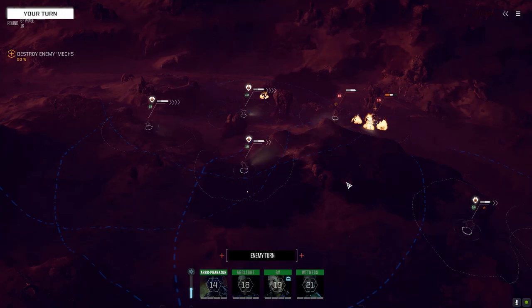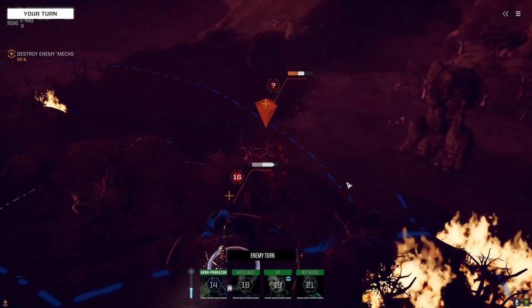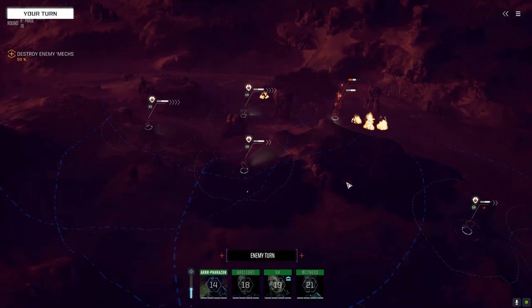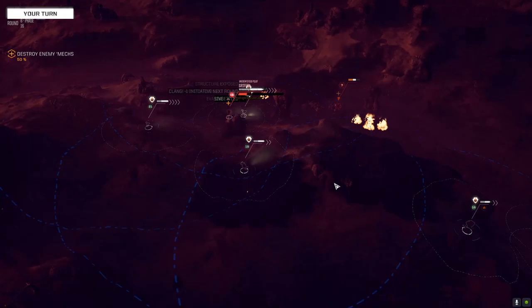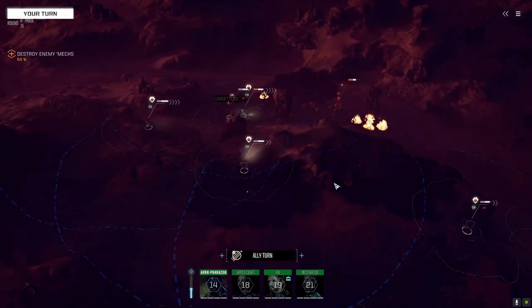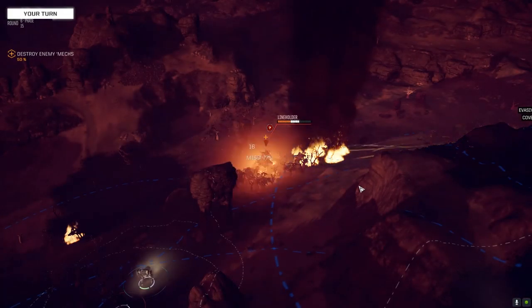Good thing I got those double heat sinks in there. Is he going to fire? He's going to fire. Let's see if our Farazan can move - maybe we just sit there and drop some LRMs on that guy. Griffin - penned. That's a bad move on your part. We're just going to shut this guy down now. This guy's not going to be firing all those lasers anytime soon. Thorn in his side - nice shot.